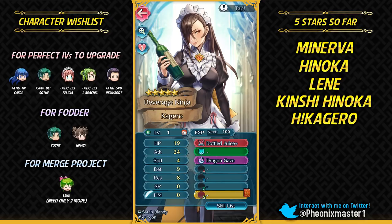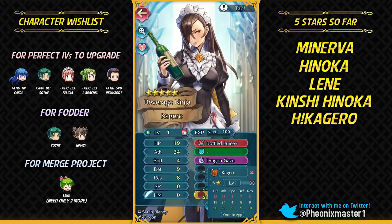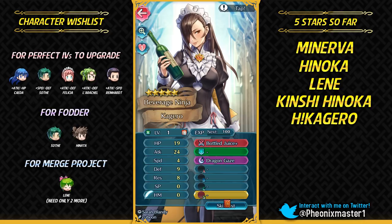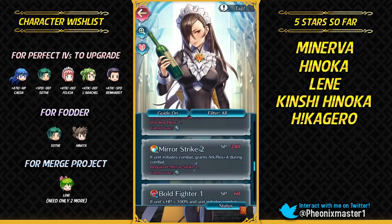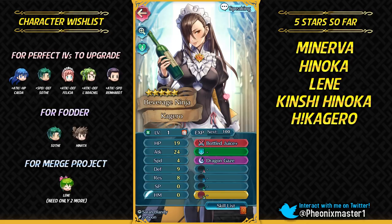This is looking like plus attack Kagero to me. Nope, this is neutral attack — she already has really high attack, so that's why. Plus defense — that's perfect for the Close Counter build. Plus defense, minus resistance — honestly that's fine. 30 resistance is still pretty nice. I'm probably just gonna give her Barb Shuriken because she can just run Ignis with this. She's gonna be having 35 defense, and if I refine the Barb Shuriken for more defense that would be really nice. She does have Bullhide and also Attack Wave — so that's amazing. I finally got Kagero!